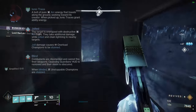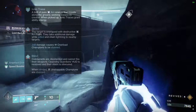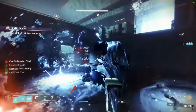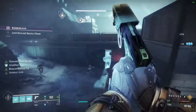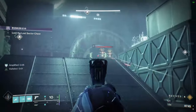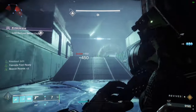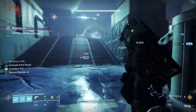It's all about shine, blind, jolt — blind, jolt, blind. Here's why: ionic traces aren't important, but jolt and blind are, because jolt is Overload and blind is Unstoppable. With this setup our sidearm is Anti-Barrier due to a seasonal mod, and Overload because of Voltshot. On top of that, our blinding grenades are also Unstoppable and Overload because of our fragment setup.